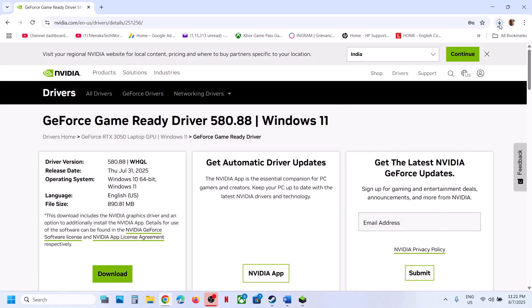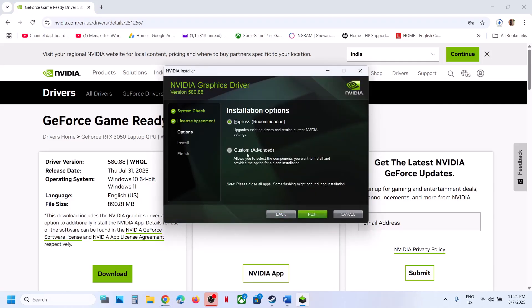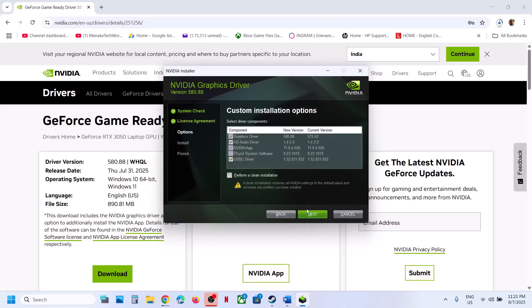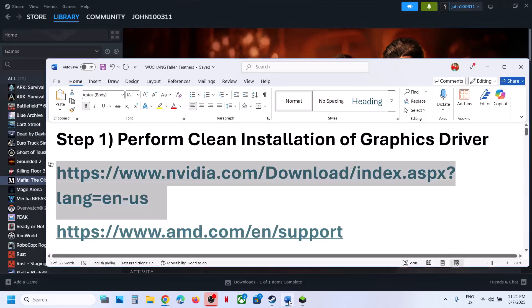Once the download is complete, run the EXE file, click Yes to allow, click OK, then click Agree and Continue. Select Custom, click Next, and put a check on the box which says Perform a Clean Installation. Make sure you check that box and then click Next. After the clean installation, restart your computer. After the system restart, launch the game and check. If it's still not working, continue to the next step.